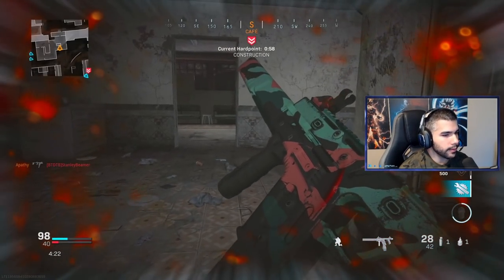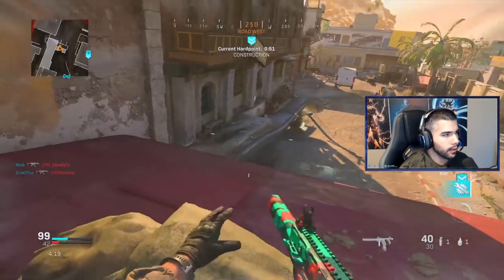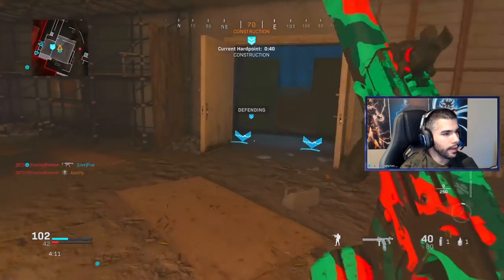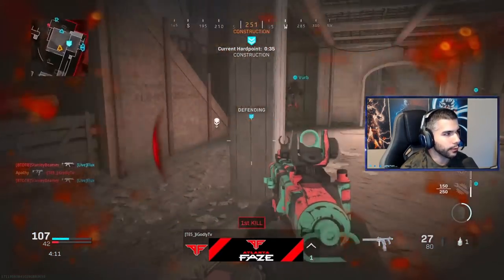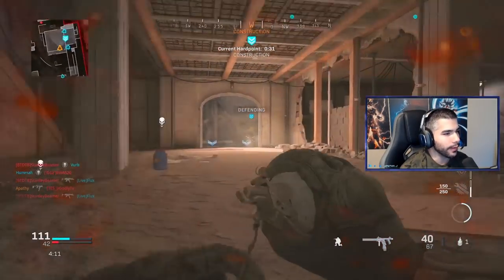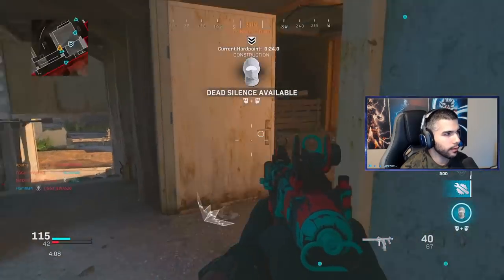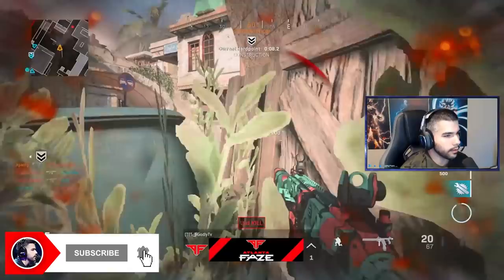CDL playlist Apathy just twisted out here. I'm scared to push down mid but I'm gonna do it. I'm a big fan of Sleight of Hand but this thing only has 25 bullets without the extended mags. The 40-round mag is also kind of like the ammo the Vector had in Ghost, so you gotta use what it was back in the day.